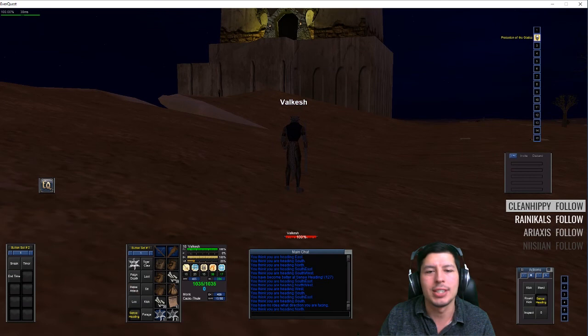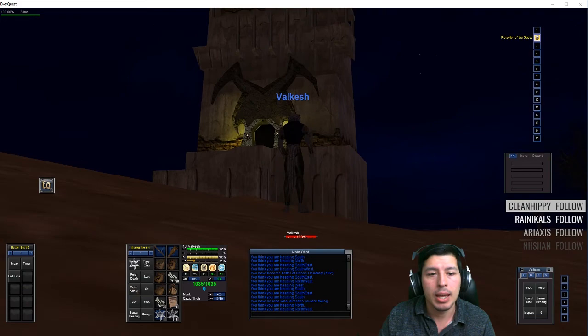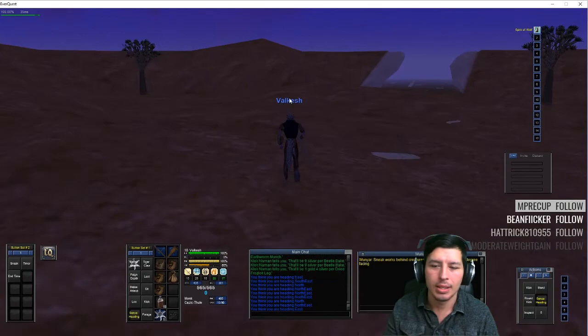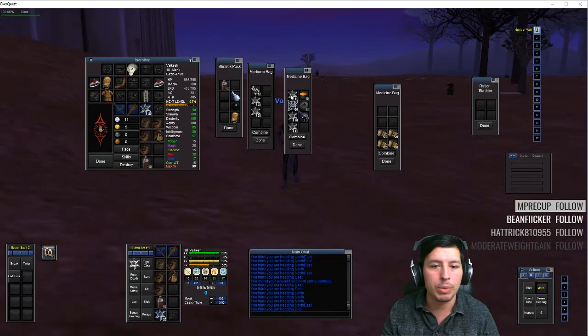Today we are going to be going into Kearns Tower. To get to Kearns Tower you need to go into Field of Bone — it's like the starting zone for Iksar. If you run through the starting zone down the path, you'll see the big pit in the middle. Run northeast of the capital city and you'll see this big structure here — this is Kearns Tower. This is how you get to it.